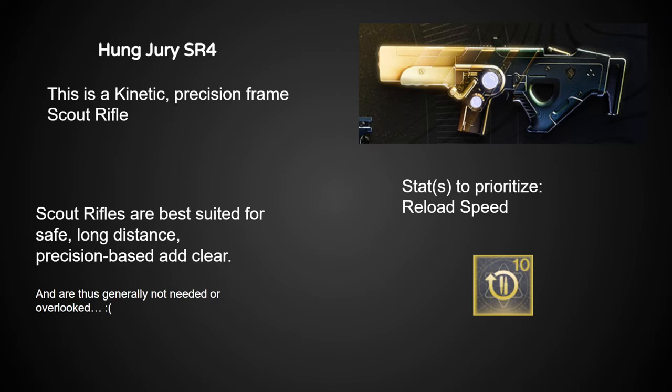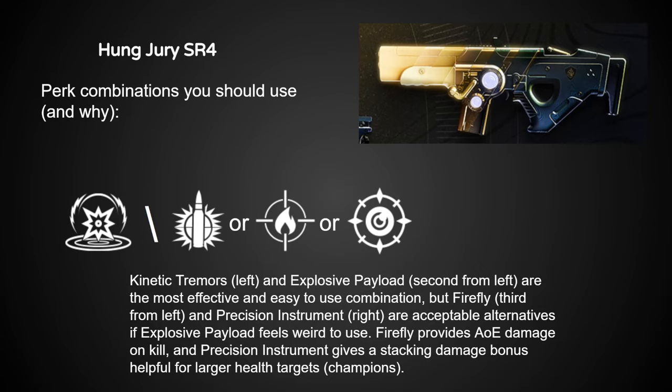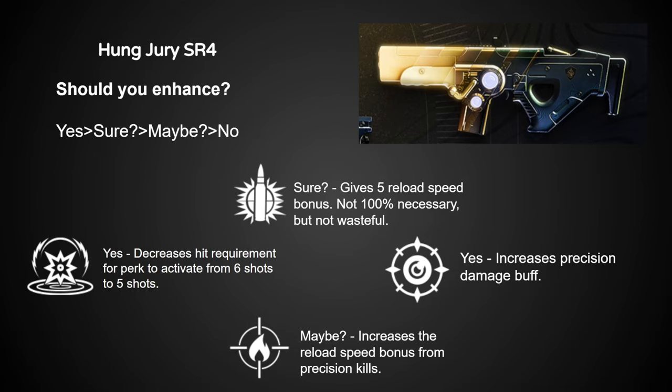Here we have the weapon with probably the least community hype behind it: Hung Jury. Most PvE legendary scouts aren't being used right now because use cases are few and far between. But Hung Jury does have super strong perks that put it ahead of other scout rifles. I would go for the same roll as Midnight Coup — Kinetic Tremors and Explosive Payload — but Firefly and Precision Instrument are definitely more than passable alternatives. Hung Jury's enhanced perks are some of the best of the bunch, putting it further ahead of its already limited competition.